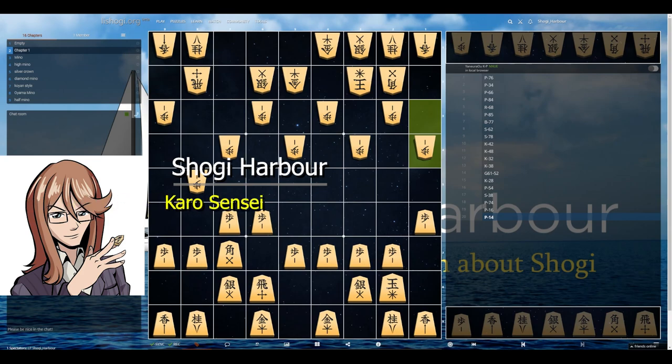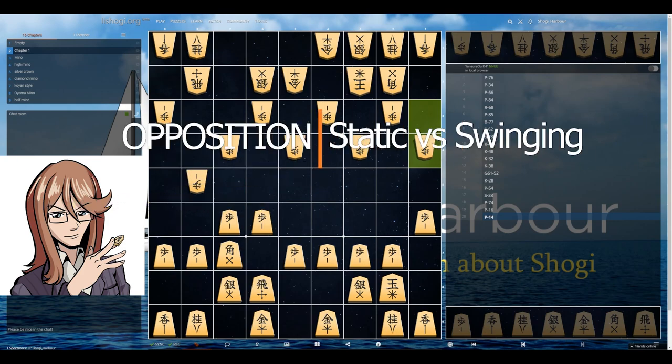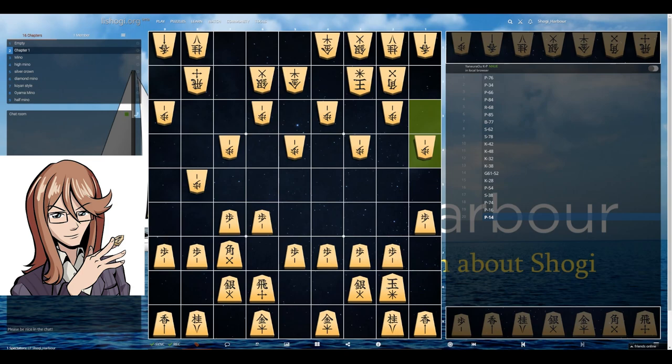Hello everyone! We continue with our opposition Static Rook versus Swinging Rook castles, this time for the Swinging Rook side. Just a reminder, this is Horizontal Shogi, which means the enemy attack will be coming from the side.